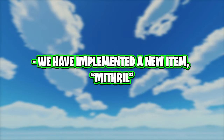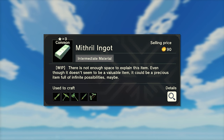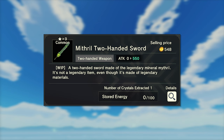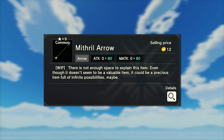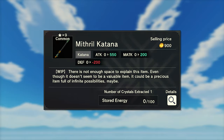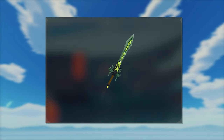A new item, mithril, has been implemented along with new mithril items: mithril ingot, mithril axe, mithril pickaxe, mithril 100 sword, mithril 200 sword, mithril bow, mithril arrow, mithril shield, mithril spear, mithril magic wand, and mithril sword. New equipment with green colouring, and they all have really good stats.